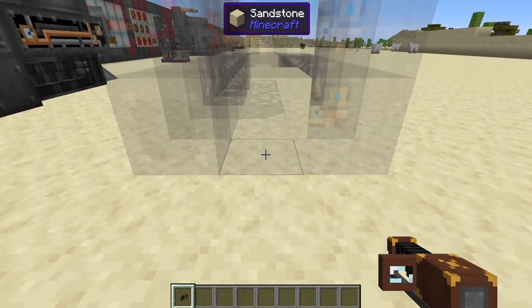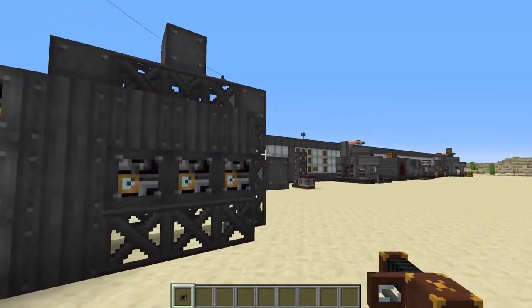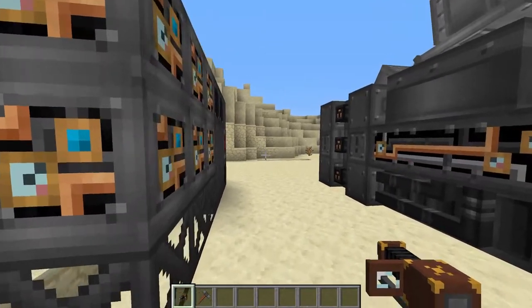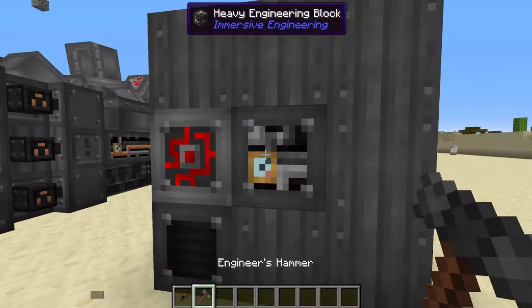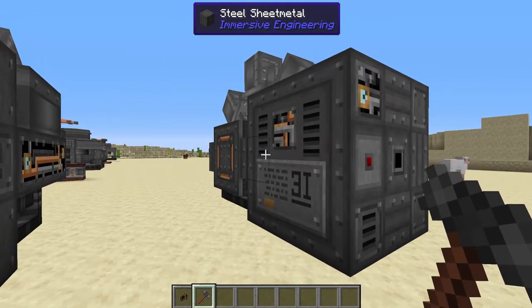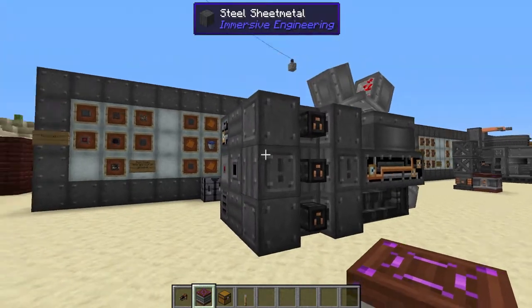Since I'm in creative, I'm just going to shift right-click it into the world like that. As you can see here, we've got ourselves our lovely excavator right here. Then using our engineer's hammer, on the heavy engineering blocks at the back, you have to right-click and this will form your excavator.